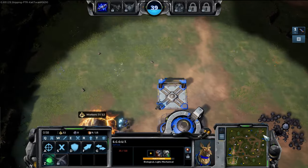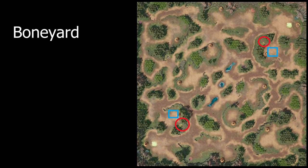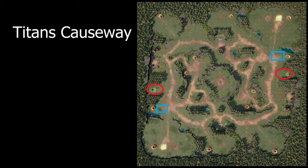It works on any map where there is a healing camp close to your natural expansion. So Boneyard, Jagged Maw, Lost Hope, and Titans Causeway all work for this fast expand.